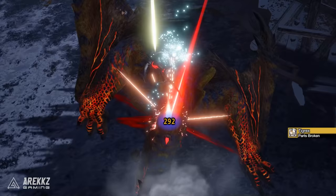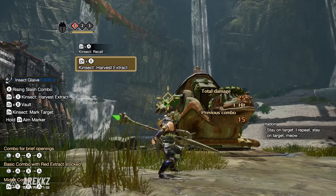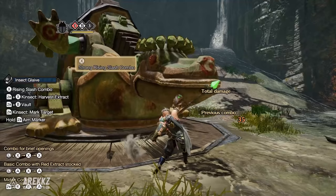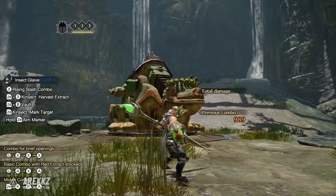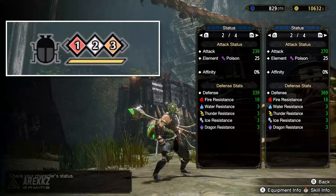There are also hybrid effects from combining extracts. Red and white together gives you the more powerful combos, movement speed, jump height buffs, plus a small attack boost, and this double buff lasts 60 seconds — the duration of the shortest extract. Orange and white together gives movement speed, jump height, knockback prevention, and also grants max-grade earplugs, which was not present in World — this lasts 90 seconds. The triple buff — all three extracts — gives you more powerful combos, movement speed, jump height, knockback resistance, earplugs, and a bigger attack boost, lasting 90 seconds.